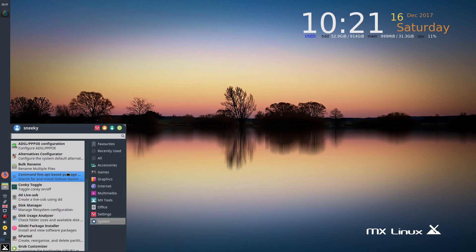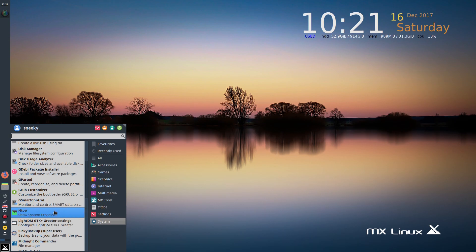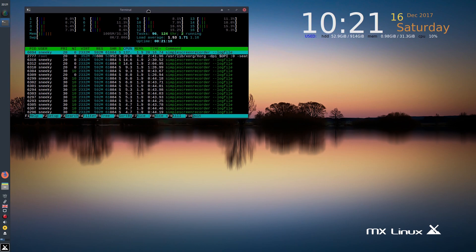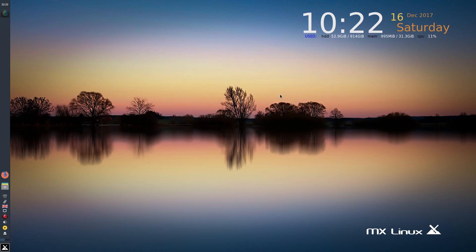Finally, in the system section there's Bulk Rename, Conky again, live USB tools, Gdebi by default, and htop. Let's open htop — at the moment we're not doing anything really, just over a gig of RAM. It really makes my 64 gigs of RAM overkill until you start playing heavy games. The main one at the moment that really uses a lot is Call of Duty WWII, which on this graphics card will run RAM up to at least 10–15 gig.